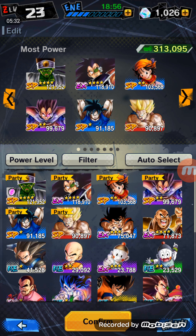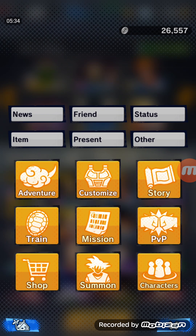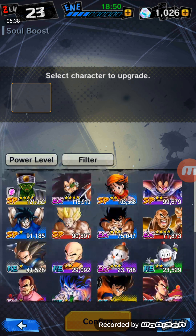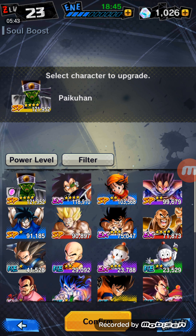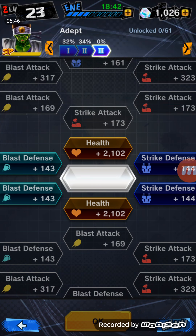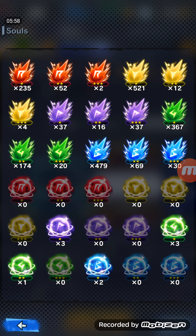So Soul Boosting works in that it basically ranks up your character — gives them a special boost without having to level them up. So let's say we take Pycon. What we can do here is increase his Blast Defense by trading in these — I forgot what they're called. I think they're just Souls? Yeah, by trading in Souls.